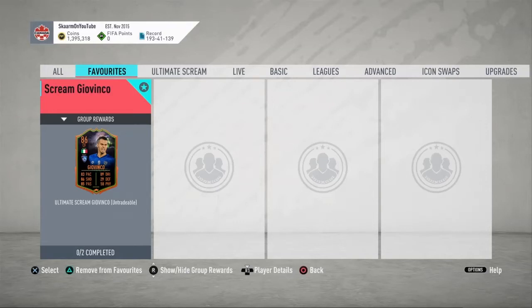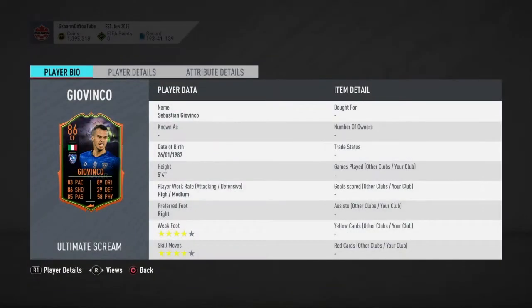What is up guys, it is Skarm and for today's video I'm going to be completing the Giovinco SBC. This is his scream card, an 86-rated center forward. In my opinion it's a decent-looking card, definitely not the best value — you could probably get players like Mertens or Insinia for a better price and a better card, but this card does look fun and I will be completing it.